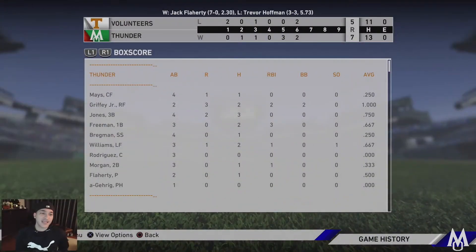Let's take a look at the final stats. Willie Mays: one for four with a run. Griffey: two for two, three runs, two RBIs, had a two-run home run, two walks — great game from him. Chipper goes three for four in his debut with two runs. Freddie Freeman two for three with three RBIs — great game from him. Both debut guys had really good performances. Bregman one for four, Teddy two for three with a run and an RBI.